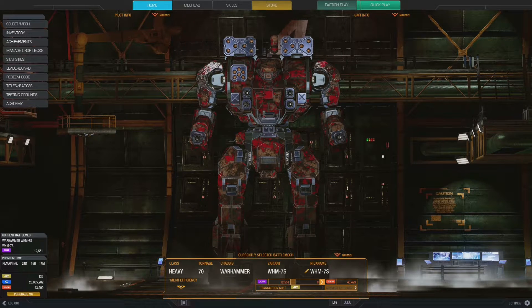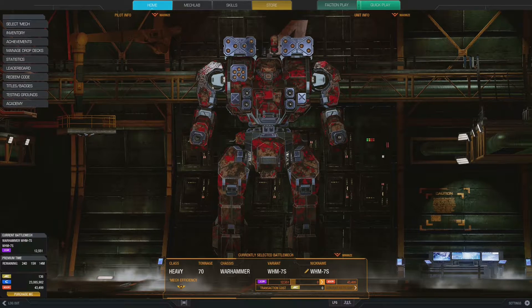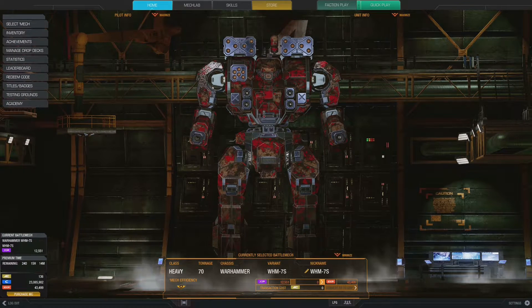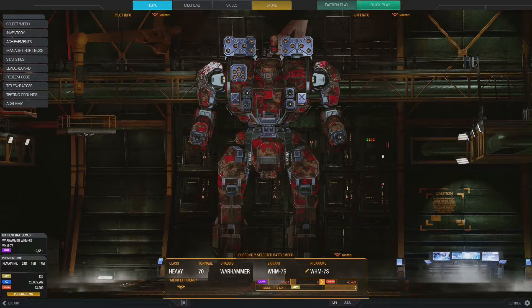Hello everybody, it's Rick Ashbringer here and we are here in my Mech Bay to give you a look at my build for the Warhammer 7S. I'm doing this video in response to a video that Molten Metal did for his Warhammer 7S, in which he equipped it with a pair of LRM 10s and 6 medium lasers. I mentioned that I equipped mine with 3 SRM 6s. He commented that sounded like a hot build, and yeah it is — it's a hot brawly build.